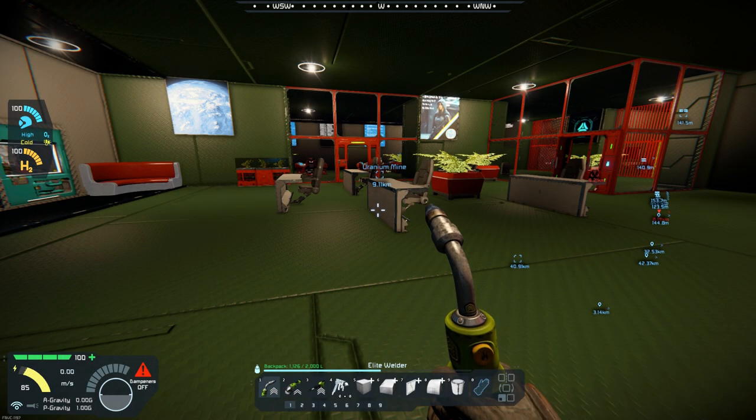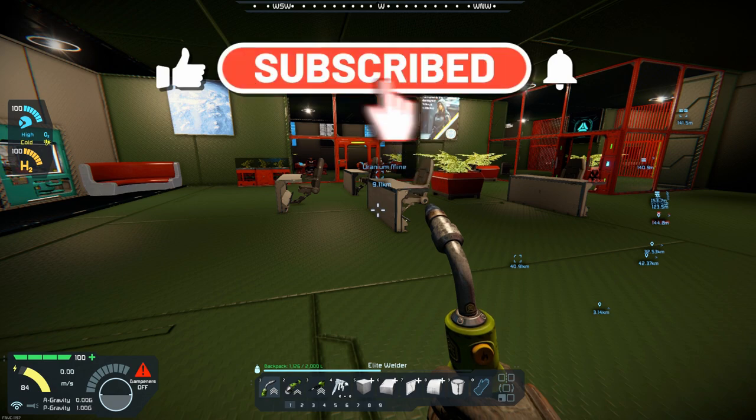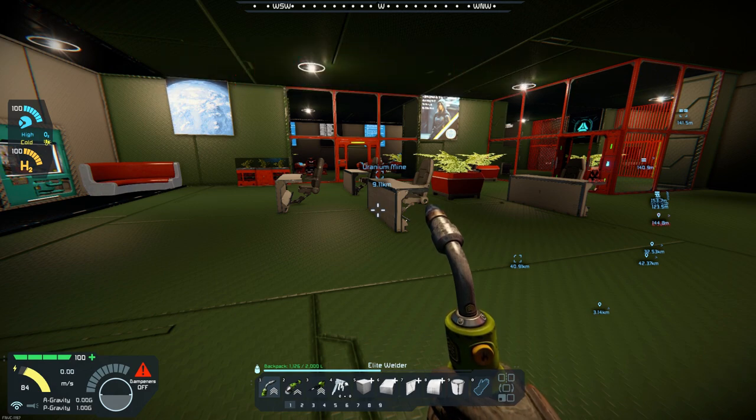Hello, all you space engineers out there, Commander Kingfish here, and it is day 59, planet 26. This is an important day. The base is pretty much completed, and that's going to be bringing season two to a close here. We'll kind of cover all of that as we're going through.